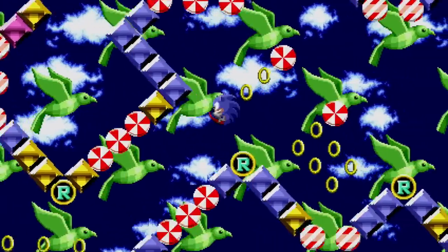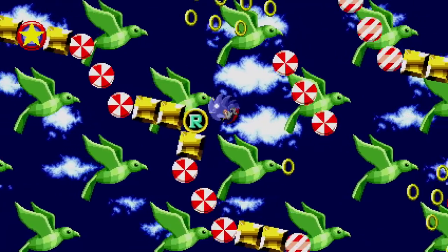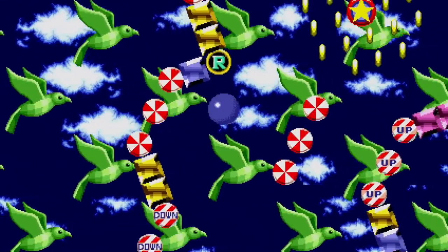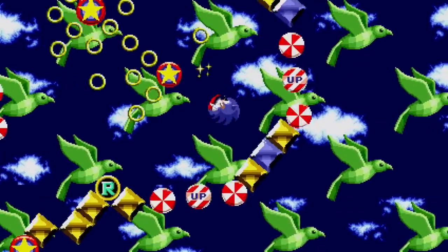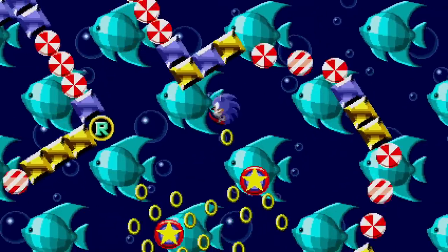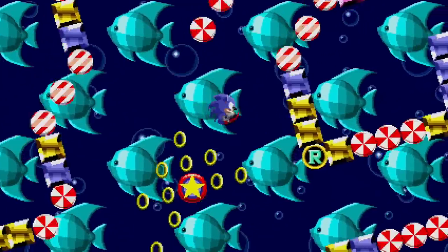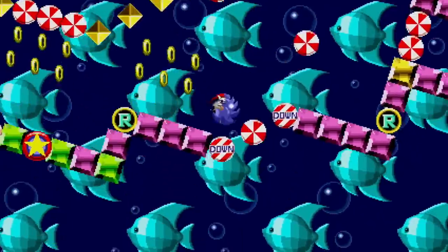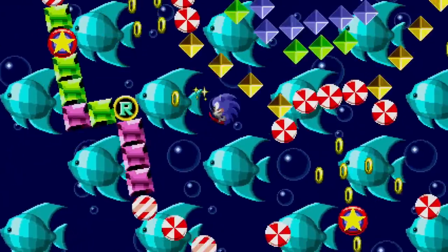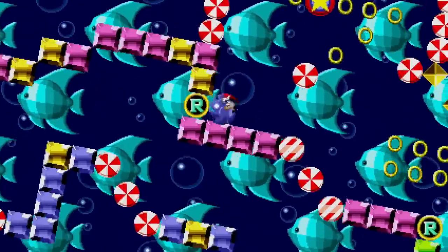I guess down this way? There are little things that should tell us where to go, but it's so tricky to actually see them with all this motion. It's visually very interesting but difficult to play. Down here? It's times like these where I really wish Sonic had a double jump.